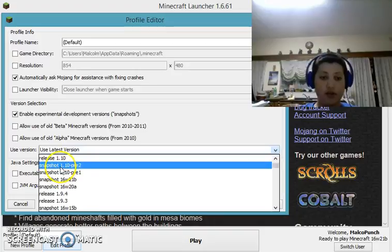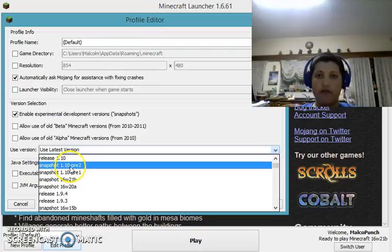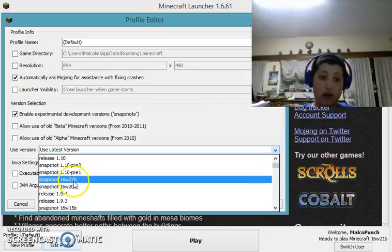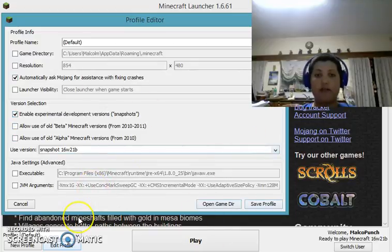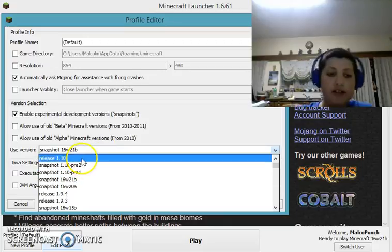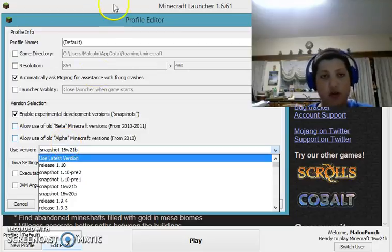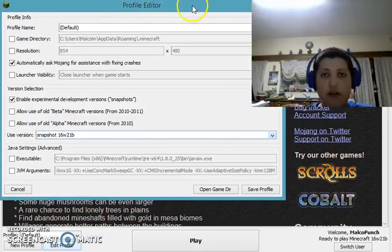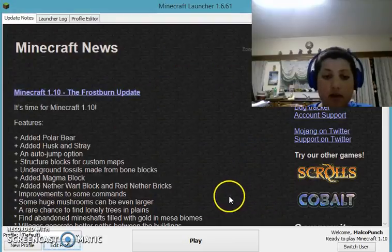Then these later versions — for example, when I went through these two, I couldn't find any stray or any husk. So I decided to go earlier. I went to this snapshot because it's a snapshot before the pre-alpha, so it's like early, and this lets me see the husk and the stray.